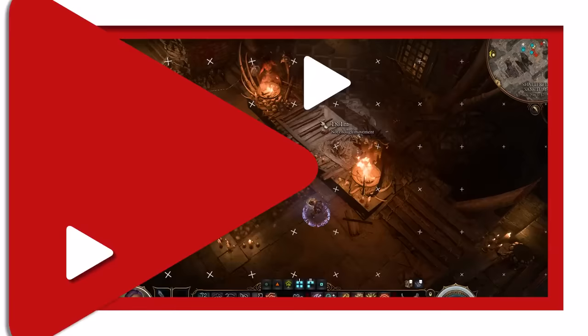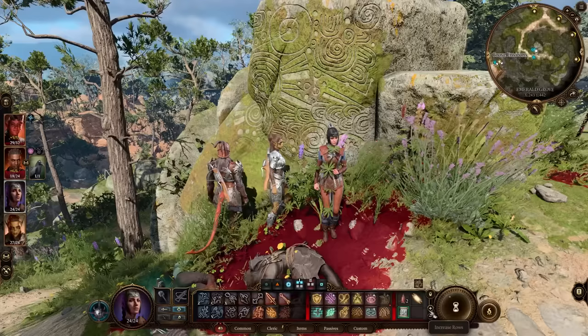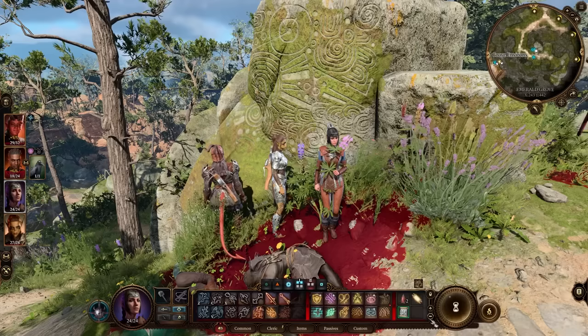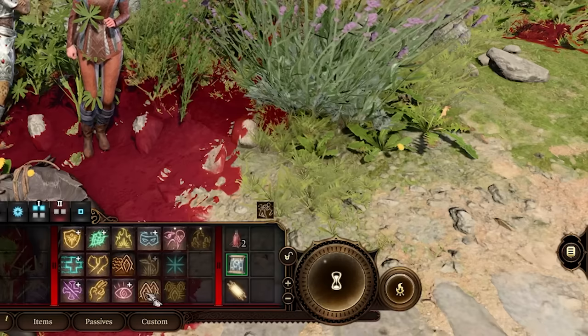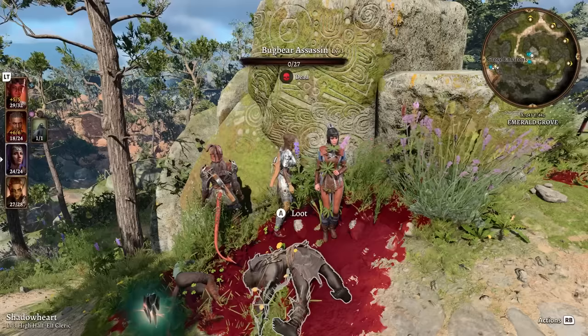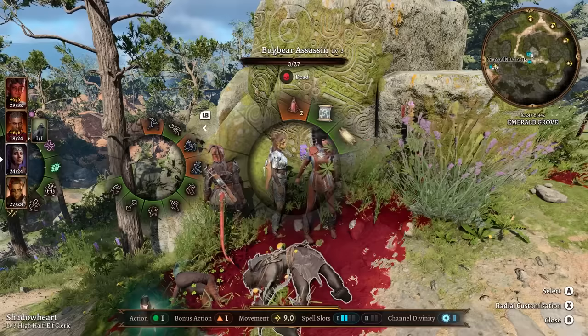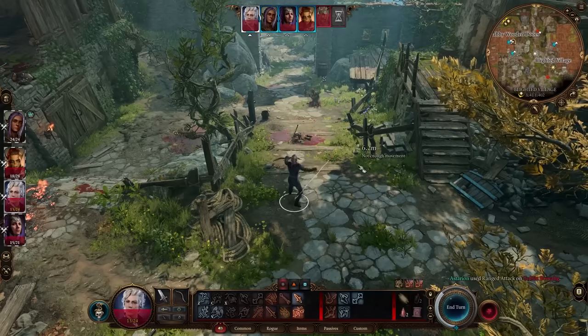Your hotbar can quickly become a messy, unorganized smattering of spells, abilities, and items, but don't fret. With mouse and keyboard, the hotbar has a couple of options on the right. Click the plus or minus sign to add more rows, allowing you to see more spells at once. Above the plus and minus buttons is a lock key, which you can click to unlock your hotbar, allowing you to move spells and items around or remove ones you don't use. You can also press K to open your spellbook. If you're playing with a controller, it's essentially the same thing but with radial wheels. Spend some time outside of battle to get everything organized so battles can go a bit smoother.